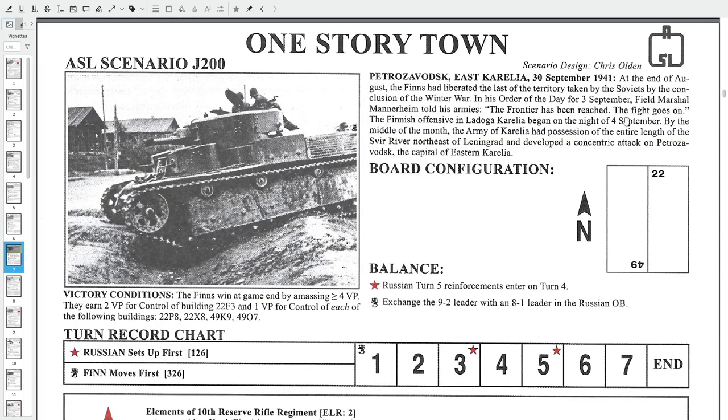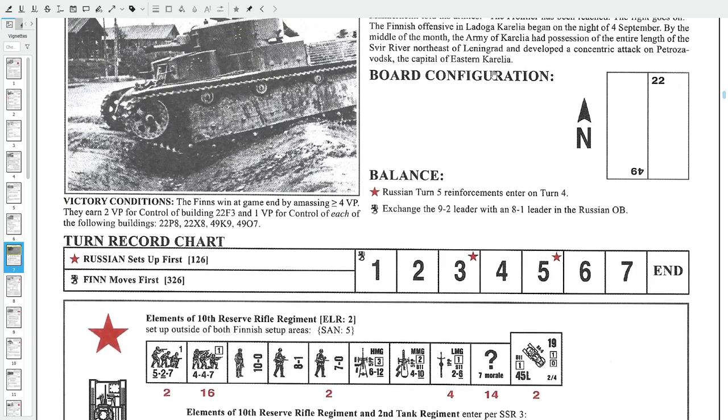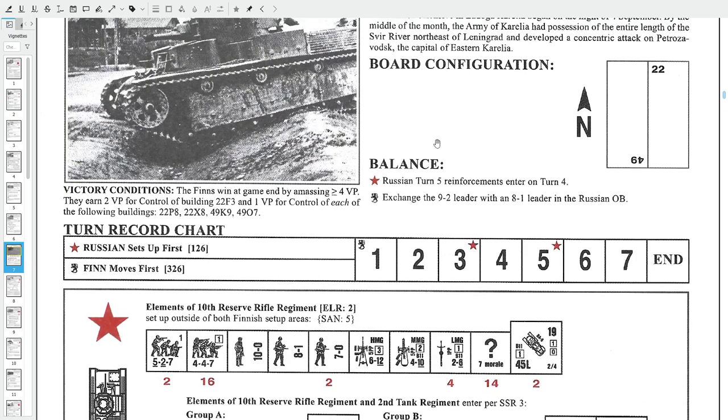Let's see the scenario data. We have well-known boards 22 and 49. The Finns win by amassing four Victory Points, which are geographical objectives: two VP for building 22F3, and one VP each for buildings 22P8, 22X8, 49K9, and 49O7. Four VP can be reached with the four 1VP buildings, or the 2VP building plus two others.